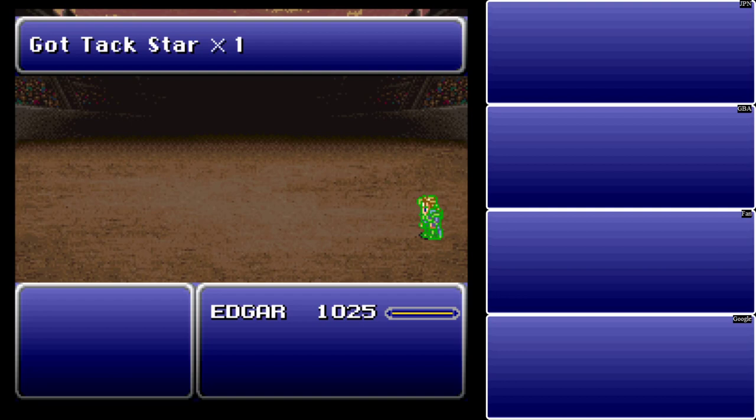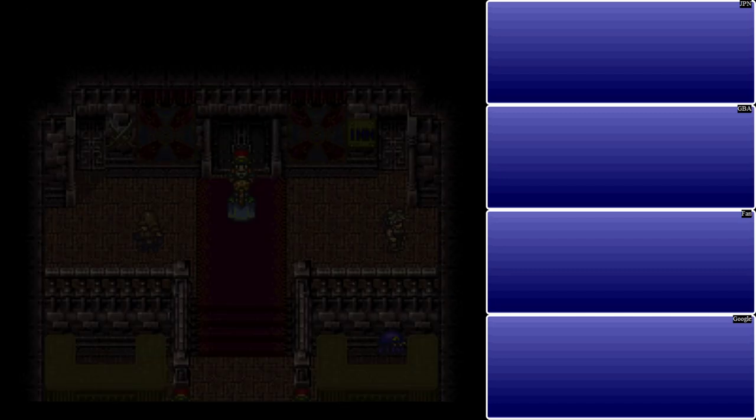I bet two Pod Bracelets for Hero Rings, fighting Himo Fight — we've already fought him before, you can use the same setup for that. I bet all remaining Genji Gloves, save for one, and I bet them down the line for Thunder Shields, and then later for Genji Shields. I'm pretty sure I've shown all those fights.